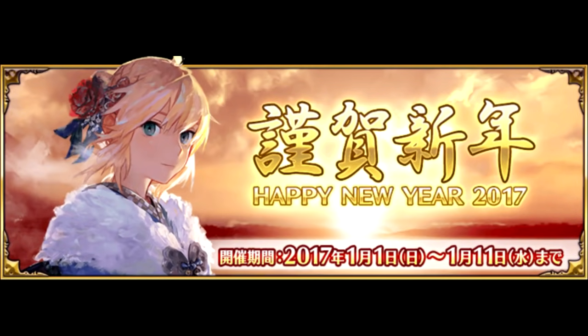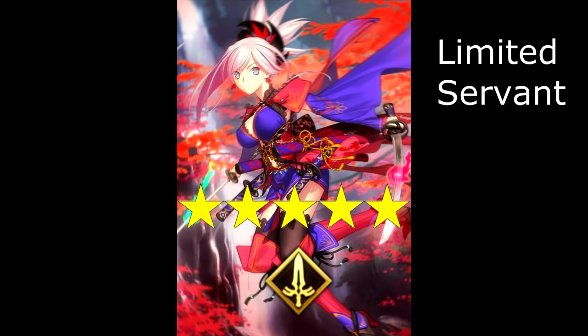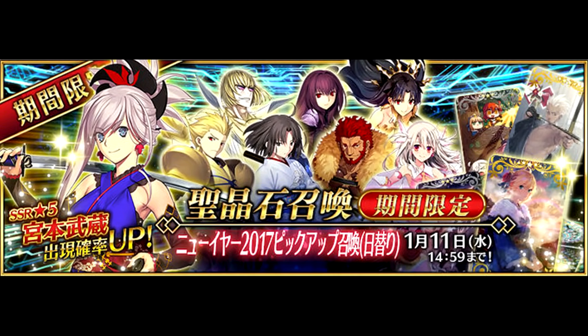With that mouthful out of the way, we'll also have the New Year's Summon Banner available at the same time, and this will be the introduction of the new 5-star Saber, Miyamoto Musashi, into the game. In the Japanese version, there was also a rotating schedule of other limited 5-star servants during the New Year's Banner, but this banner is very similar to what the English version got over Thanksgiving. As a result, I'm moderately confident that we won't be getting this — though I could be wrong.